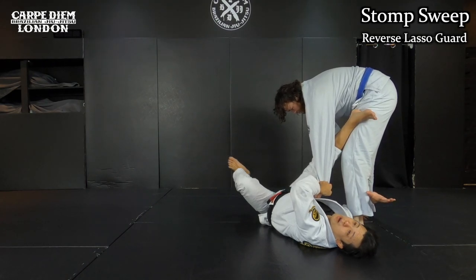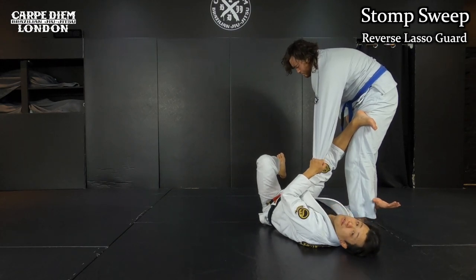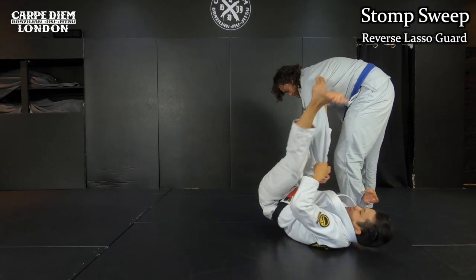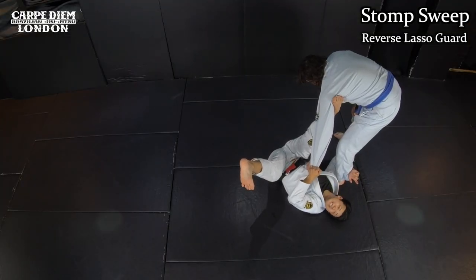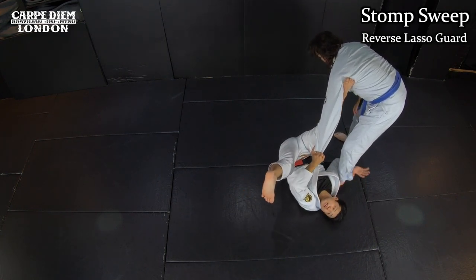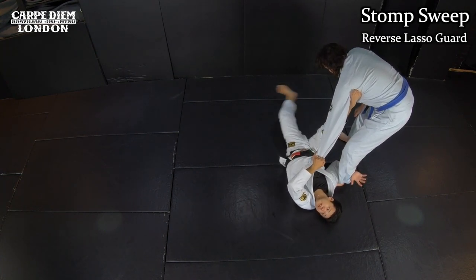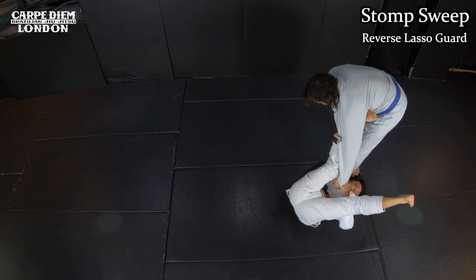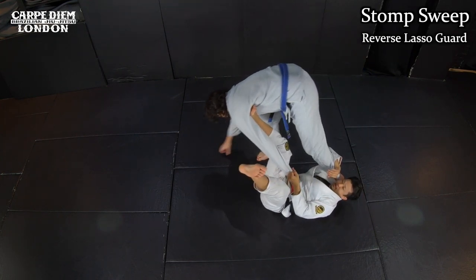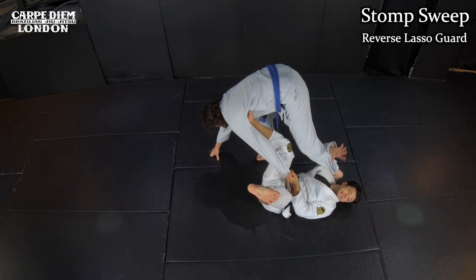From this position, I want to attack. He may posture up — that's realistic. I raise my hips up to reach his armpit. Once I can step his armpit, it's very sticky; he cannot take it off. Even if he postures up, I can keep it like this. Then I make more angle — look how I swing my left leg upside down. Once I do that, I start kicking his armpit forward. In the first step, I just want to send him forward. Then I do the rest of the sweep. That's the hardest part in this technique.